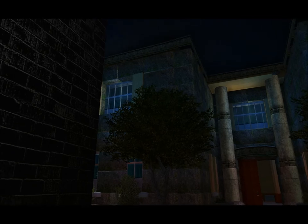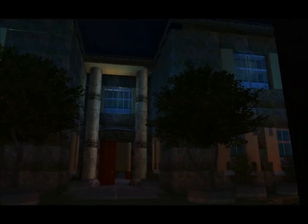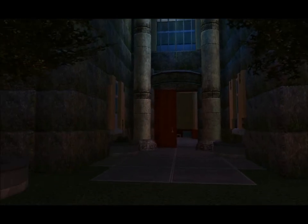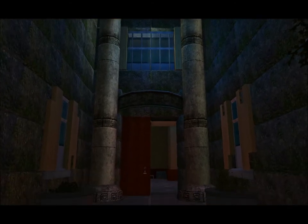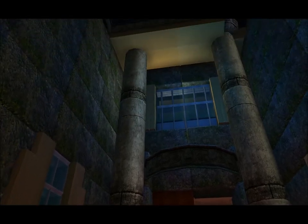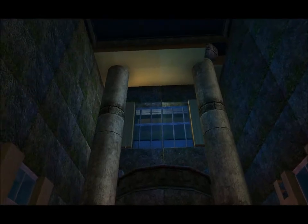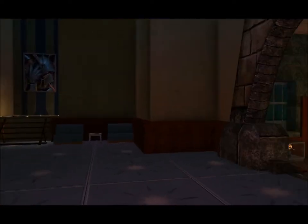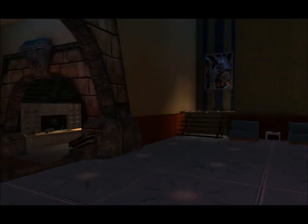Coming up a little farther, you can see the house — it's pretty massive. You've got a bunch of windows over this direction, another grave, and back behind that you have two more. Coming up to the house you can see more windows, an open door, and some big columns.